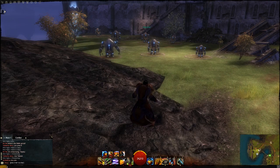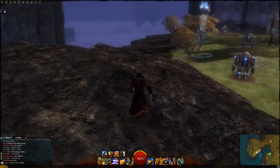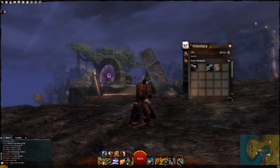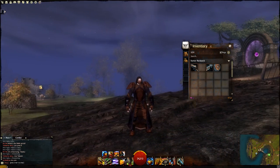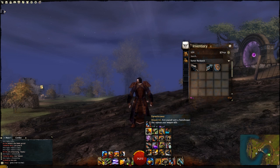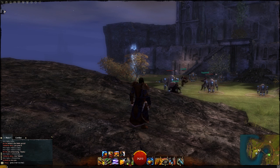Welcome back, my name is Ace and I've got more Guild Wars 2 content for you. This time I'm going to show you the engineer, which is a little different from a standard class because it has a lot of weapons coming not from equippable weapons but from utility spells. If you're looking for a specific weapon or weapon kit, check the description box below for time codes.